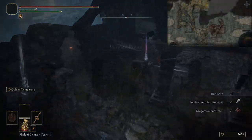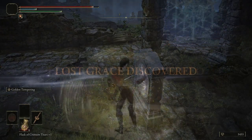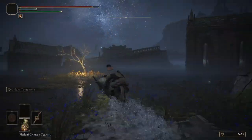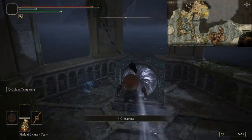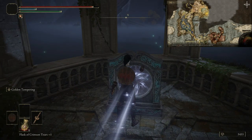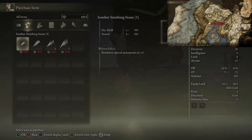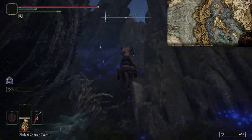Go to the Purified Ruins in Lake Liurnia — there's a teleporter there that'll bring us to the Raya Lucaria Gates. From there, travel to another teleporter in a gazebo that'll lead us closer to Iji, our blacksmith. There's a Gold Seed at the Academy Gate Town — pick that up, then head into the teleporter in the gazebo. Near Iji we'll need our plus one through plus four Somber Smithing Stones.